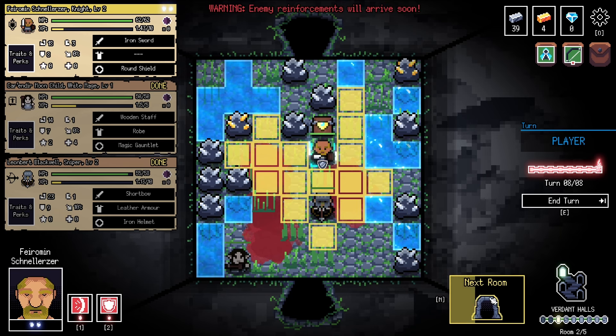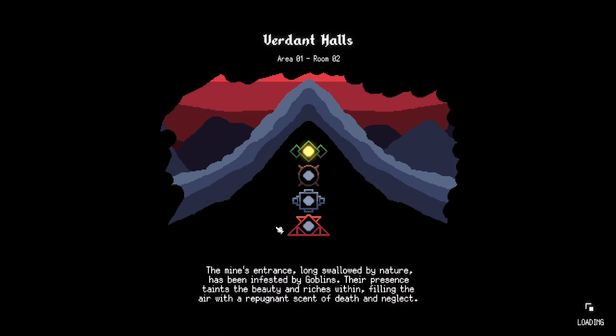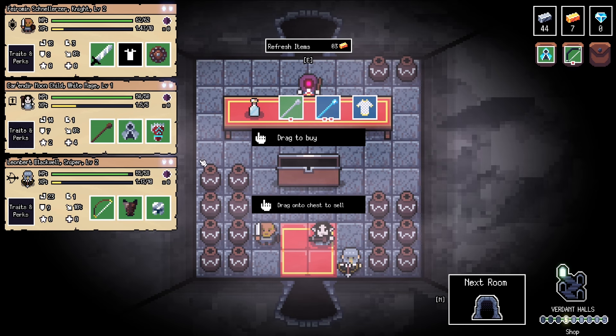You might be asking why we keep getting zero diamonds. Diamonds are basically your meta progression currency — this is what you use to unlock more units in the future and also more amulets. The ingots and gold ingots are used in shops during your run. I believe diamonds are found when you do boss fights — that's the only time I've found them, so I would assume that would be the case.